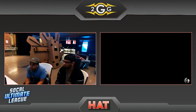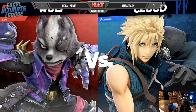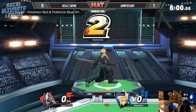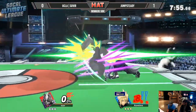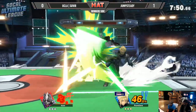Great showing by Severe. He's getting a little bit too predictable with his landing nairs. Jump Steady was just dashing back and then dashing forward and just getting grabs off of it, avoiding it completely. So definitely something Severe needs to start looking out for. But Jump Steady actually switching over to Cloud here for Game 2.